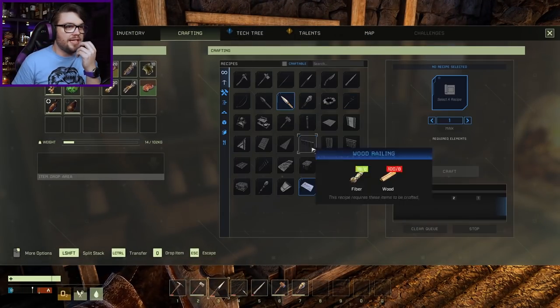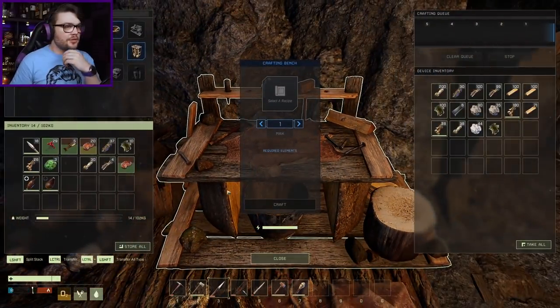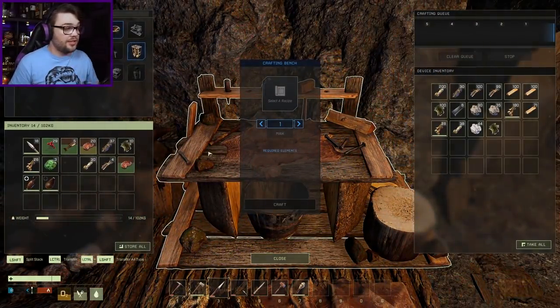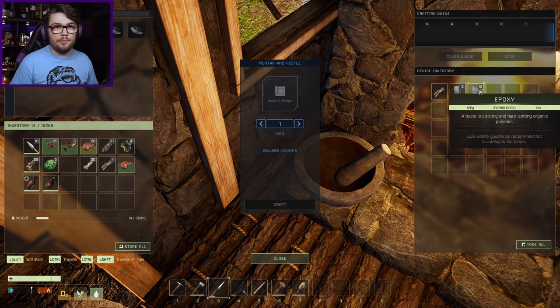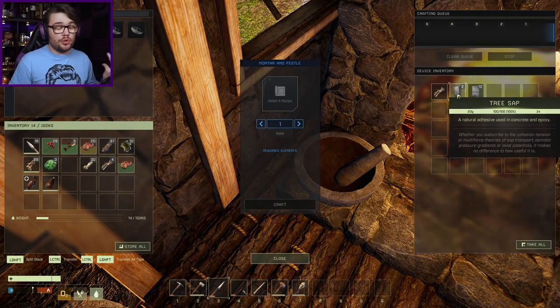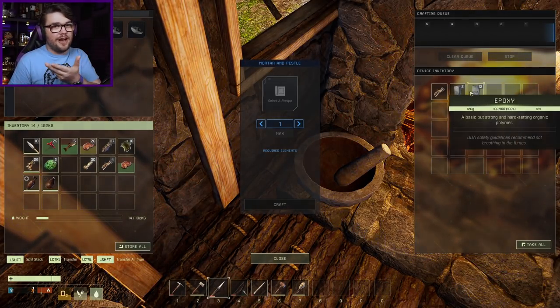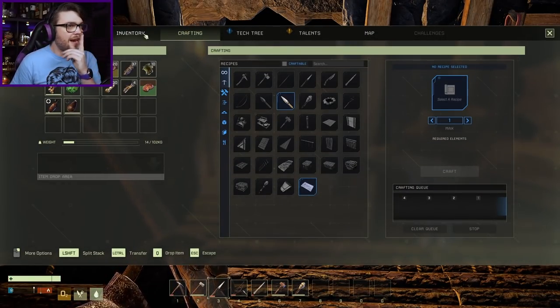But I need to start working through some of these recipes and make myself some steel. I've got some epoxy already in my mortar and pestle over here, got some epoxy going for me - which is just sticks, that gives you tree sap, and then you mix that with sulfur and you get epoxy. So I've got that going for me already, now I just need to figure out how to make steel.